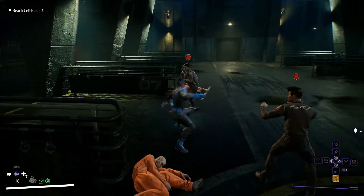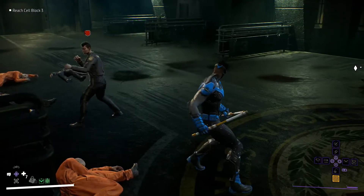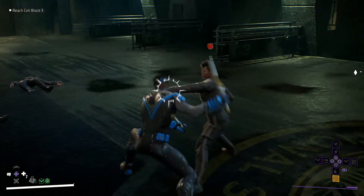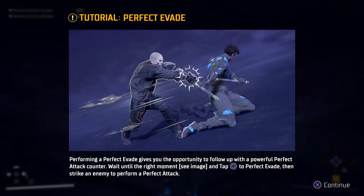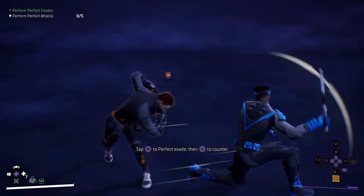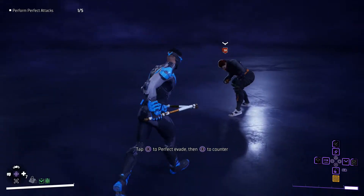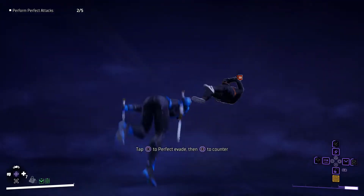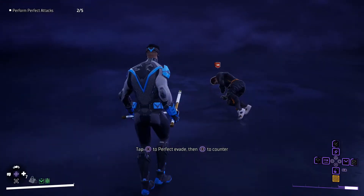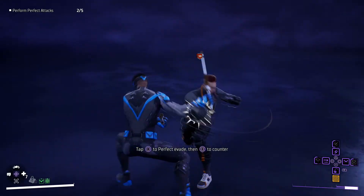The very first thing you want to master is perfect evasion, because doing so will allow you to perform a perfect attack that deals massive damage to your enemy. All you have to do is keep your eye on the white circle around the enemy's weapons. As soon as the circle becomes jagged, tap the dodge button, then immediately follow up with a light attack and send your enemy flying. Dodging can also be used as an animation cancel, even in the middle of combos.